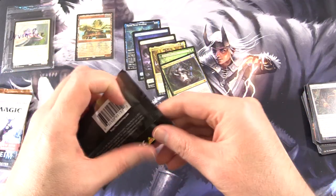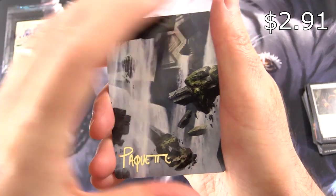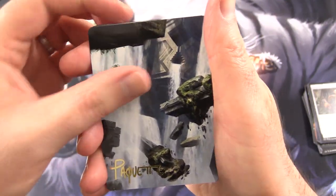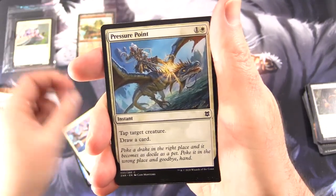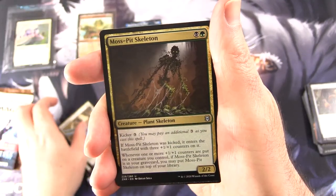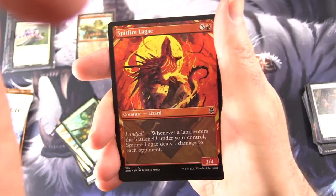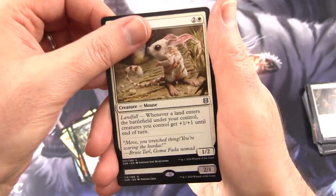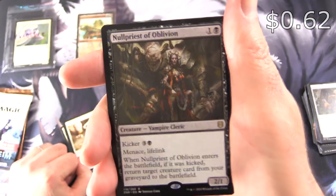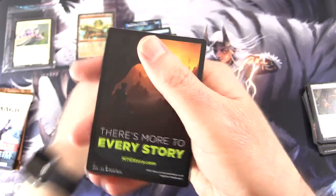Zendikar Rising Set Booster. I know the lands are the thing. We get a Signed Art Card — Devon, you are cleaning up today. We get a Forest, Negate, Nahiri's Binding, Pressure Point, Disenchant, Moss Pit, Skeleton, Vastwood Surge, Spitfire, Lugaxe Showcase, Hagra Constrictor, Canyon Joboa — quite possibly the cutest card in Magic history — and rare: Null Priest of Oblivion, breaking the mythic streak sadly. Foil Risen Riptide. Nothing from the list, alas.